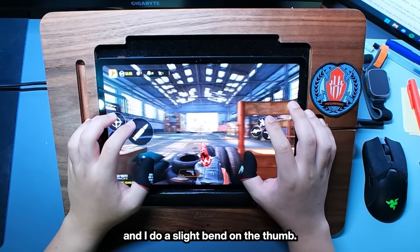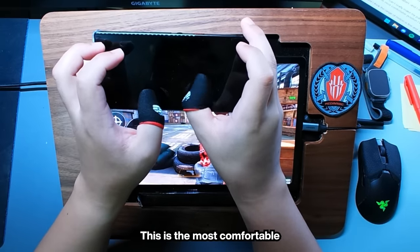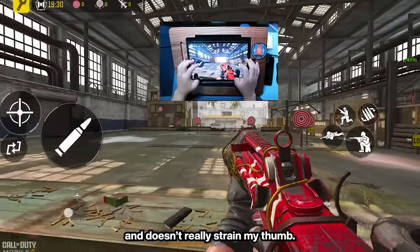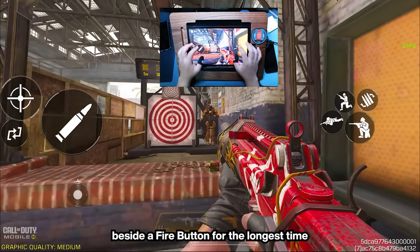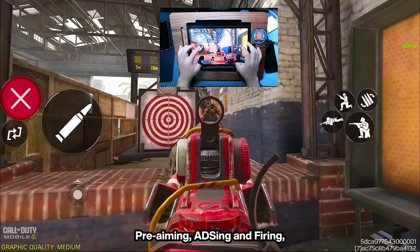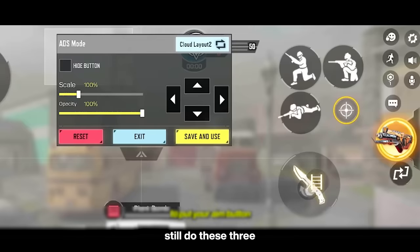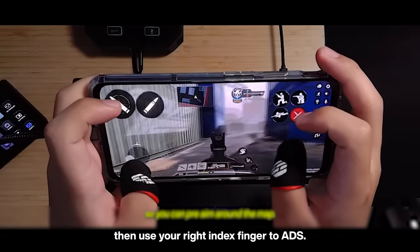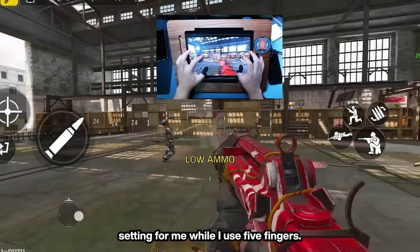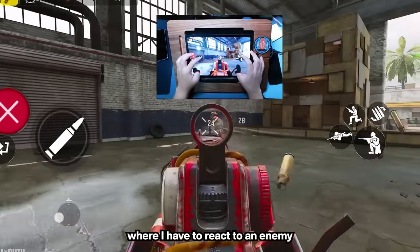My palms face the tablet and I do a slight bend on the thumb. On phone, I can't really make my palms parallel to the phone, so I just do more of the bend. This is the most comfortable position I've found for my aiming finger, and the range of motion is fine and doesn't really strain my thumb. I've been using an ADS button beside a fire button for the longest time, just because it's the easiest way for me to do pre-aiming, ADSing, firing, and hip firing. I use tap and hold to ADS because it's the smoothest setting for me while I use five fingers, allowing me to switch between ADSing and hip firing in situations where I have to react to a nearby enemy.